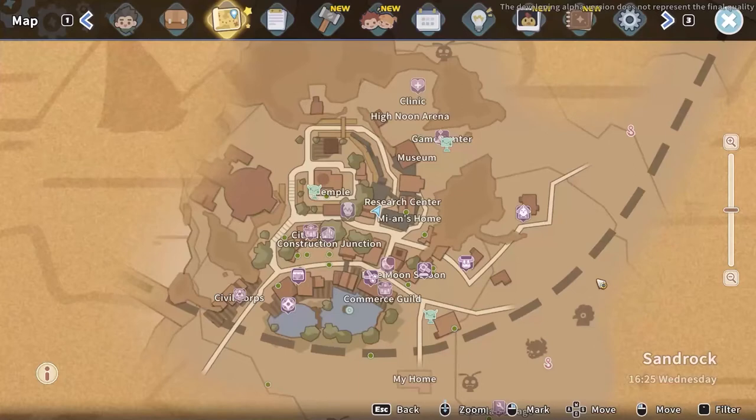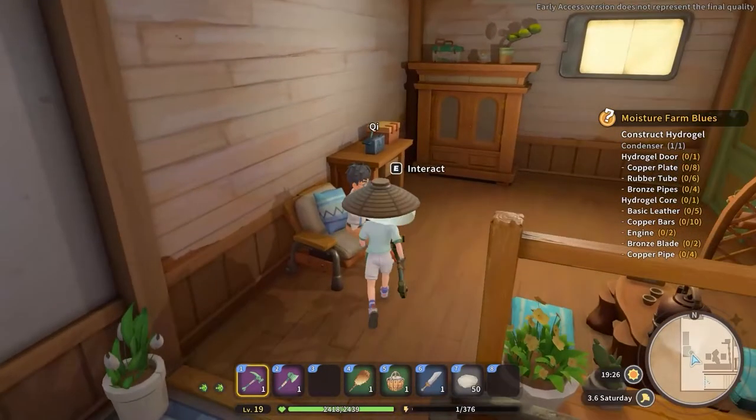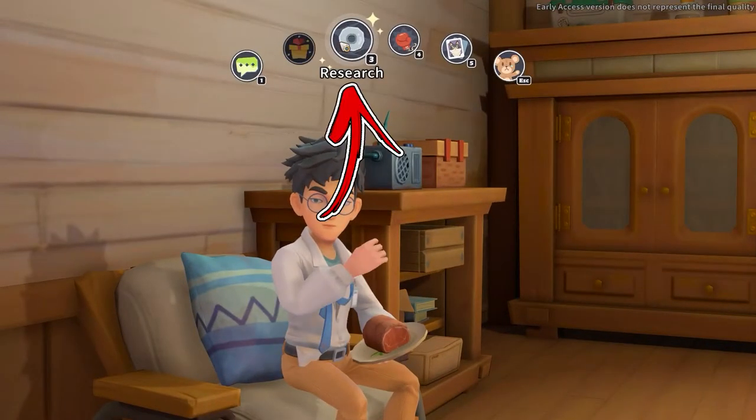Before you will be able to build it, you have to go to the top right side of the Sandrock City, where you need to enter inside the research center. Inside this building you will find an NPC called Chi you have to speak to. Next, from the social options you have to select the tab called Research.